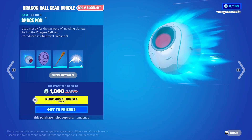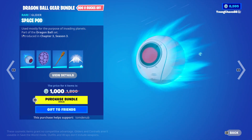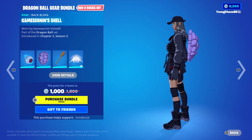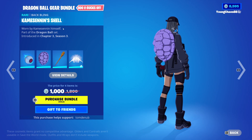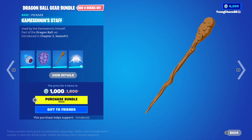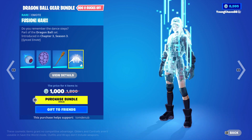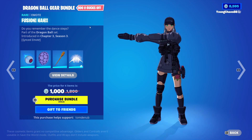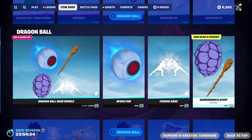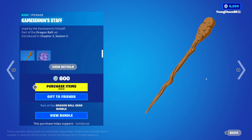With the Dragon Ball Gear bundle, we have four items for 4,000 V-Bucks. The Space Pod is returning as a glider for 800 V-Bucks — you actually surf on this one, which is pretty cool. We also have a Baba's Crystal Ball item for 400 V-Bucks, a Baba's Staff harvesting tool for 800 V-Bucks, and the Fusion Hall Emote returning for 400 V-Bucks. The Crystal Ball and Staff also form a mini-bundle you can buy for 600 V-Bucks.